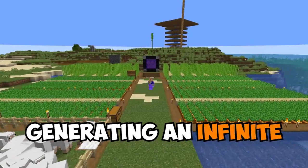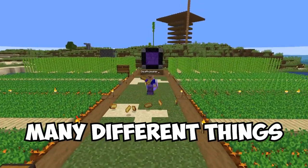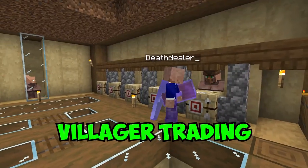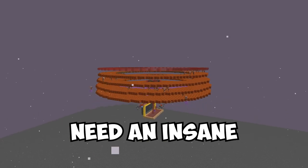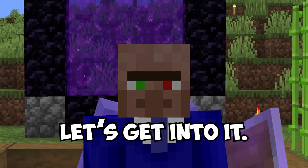Today we work towards generating an infinite amount of gold, which we use for many different things including villager trading and in-game food. To do this I'm going to need an insane gold farm and a piglin barterer. Let's get into it.